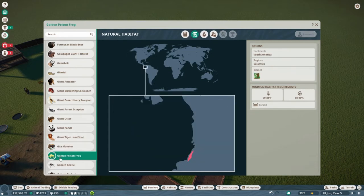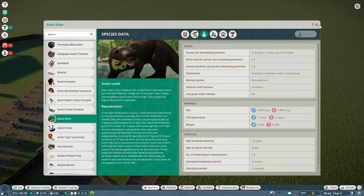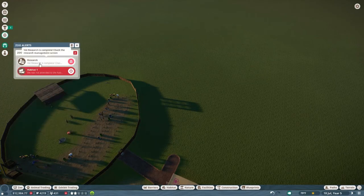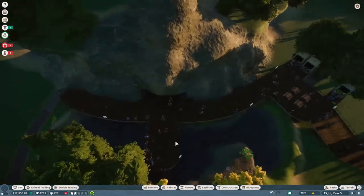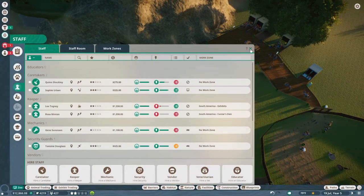I'm looking at what other South American habitat we can do next. The giant otter looks like a really good option — if I remember correctly they're high attraction, which is also great. So we're going to go with the giant otter, another one I haven't done before. Look at how cute they are — that smile is fantastic! I want to keep each one of these exhibits close to the central facility point for the staff members. I also want to keep the research going on each one of the exhibits — the faster we get through the exhibit research, the easier it'll be, the faster they'll breed, and we'll make more money because guests will get more education.